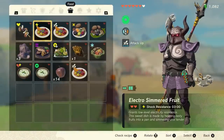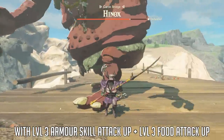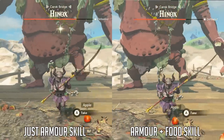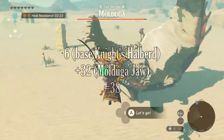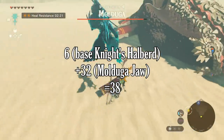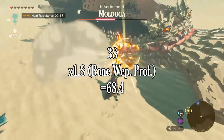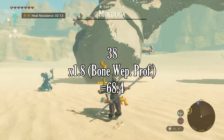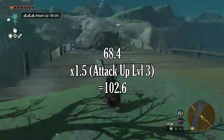I'll be showing in the background: hitting a Hinox with attack up from one source, then attack up with both sources active at the same time — and as you can see, it does the exact same damage. So once again, we round back to bone weapon proficiency. Let's add all of our bonuses together: 6 attack base on the knight's halberd, 32 fuse attack power on the molduga jaw, putting us at 38 attack power times 1.8 because this now counts as a bone weapon — that puts us at 68.4 attack power — times 1.5 for eating triple attack up food, and we are at 102.6 attack power.